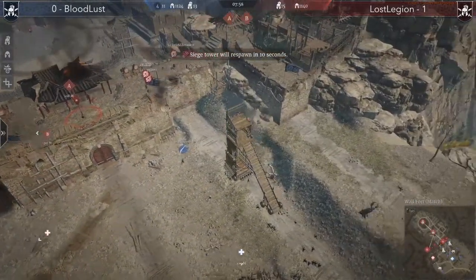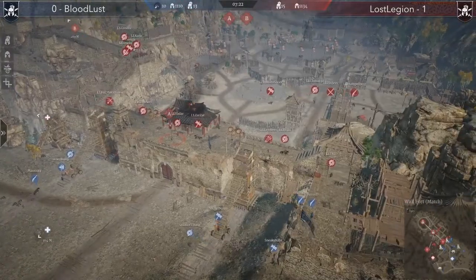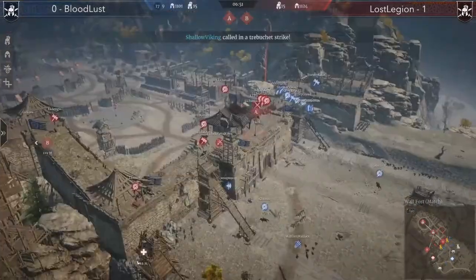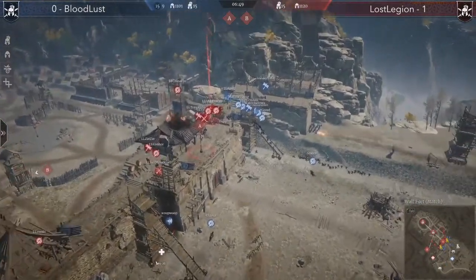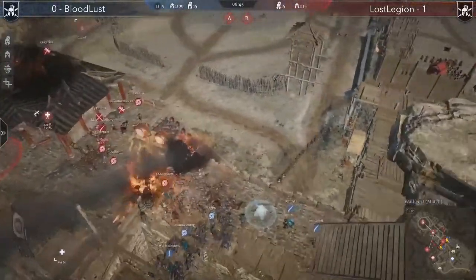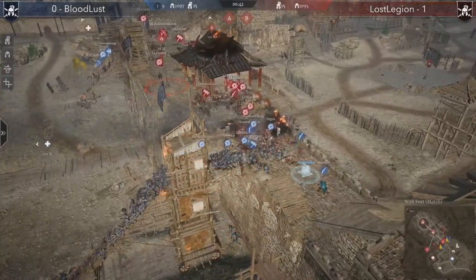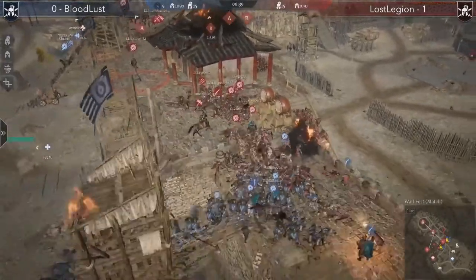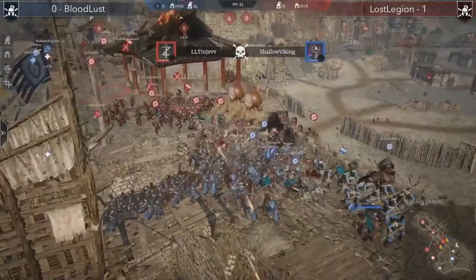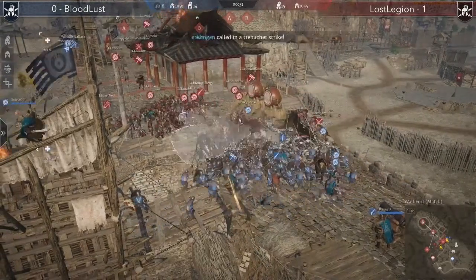The towers are going but will they take them out at all? They might be able to take one out. Here's some action at this tower — a little bit of treb coming in, getting a landing. They've kind of cleared those far pressures out on the left with the short swords, which gives them a good opportunity. But Lost Legion is rotating a lot of stuff in.